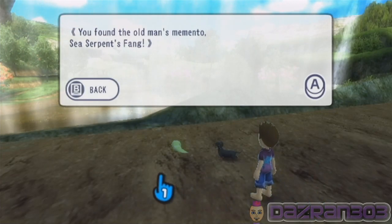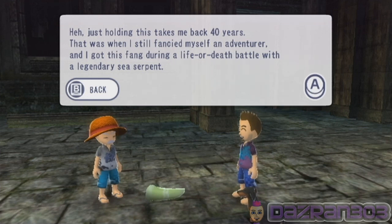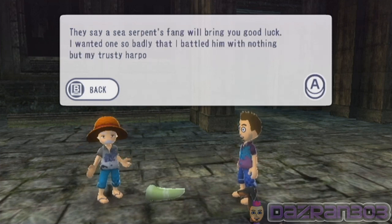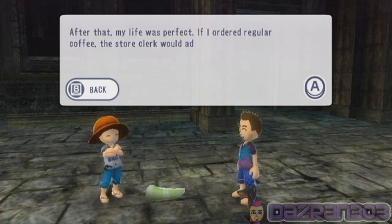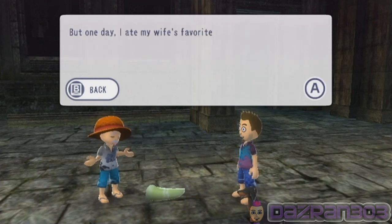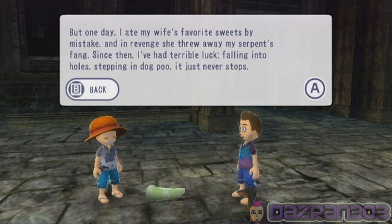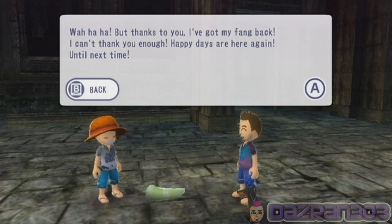You found the old man's memento - sea serpent's fang! Just holding this takes me back 40 years. That was when I still fancied myself an adventurer and I got this fang during a life or death battle with a legendary sea serpent. They say a sea serpent's fang will bring you good luck. I wanted one so badly that I battled him with nothing but my trusty harpoon. Sure, he bit my backside, but at least I got that fang. After that my life was perfect - if I ordered regular coffee the store clerk would add whipped cream on top free of charge, and I even found a four leaf clover. But one day I ate my wife's favourite sweets by mistake and in revenge she threw away my serpent's fang. Since then I've had horrible luck - falling into holes, stepping in dog poo. Thanks to you I've got my fang back. Happy days are here again - until next time.